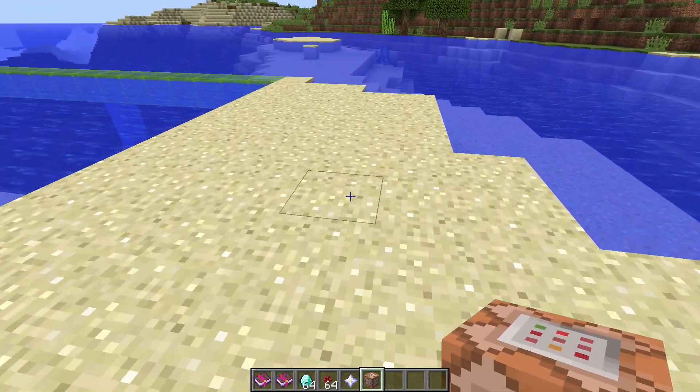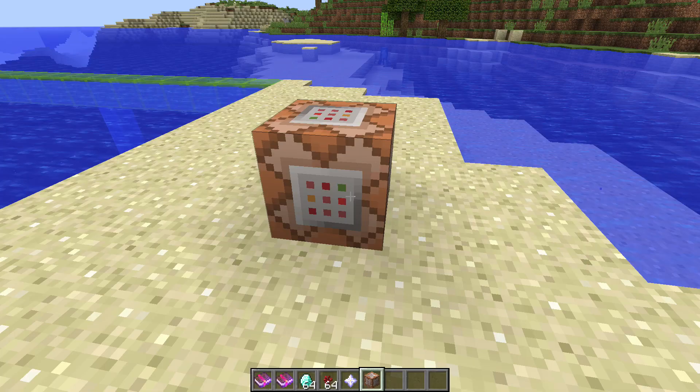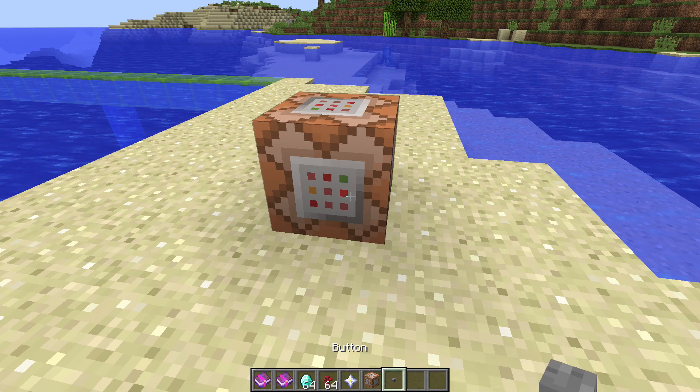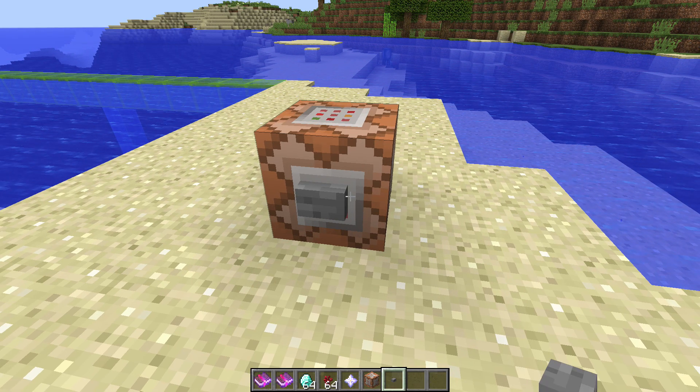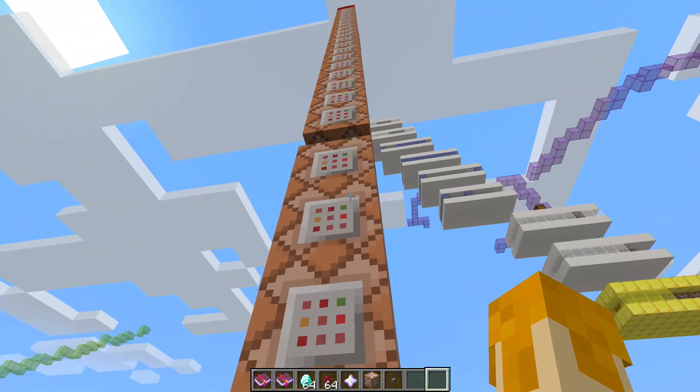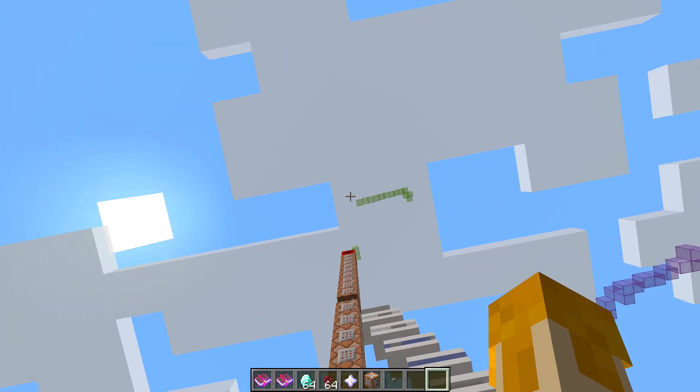So first, what you want to do is take your command block, place it down. Now you want to get a button, hit shift to wall crouch, then place your button, and like I said in the beginning, this is what happened.